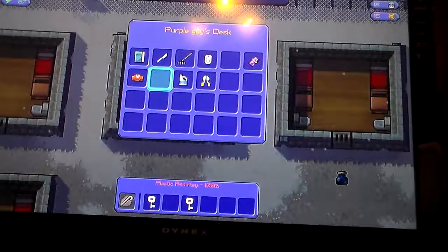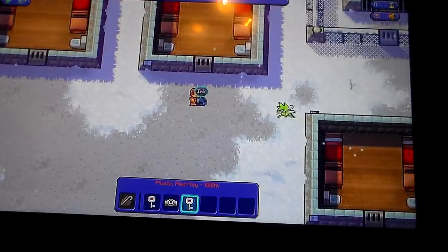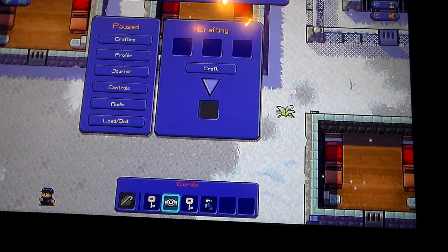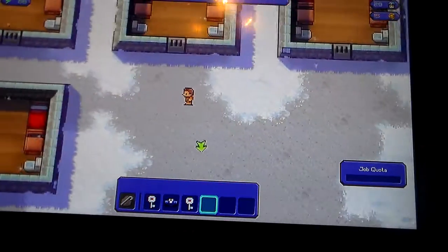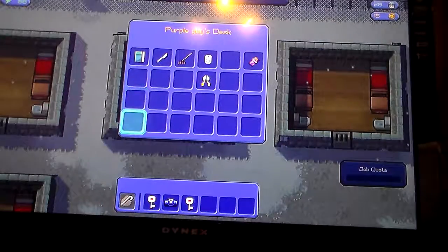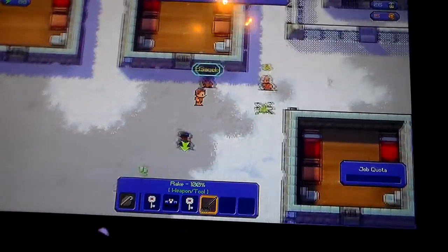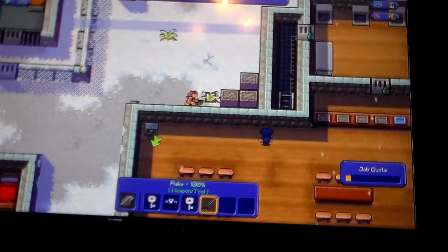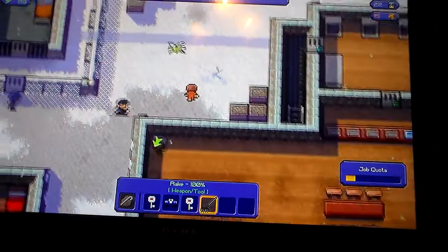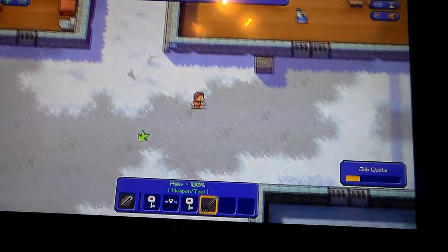Do I have enough intelligence to pour bleach on a uniform? Yes I do. Don't craft anything with my plastic red key. I could actually do this, but I'm going to wait until the next prison day to do this — because then if I fail, I don't have to get the keys over again. So I guess that means see you in the next episode guys.